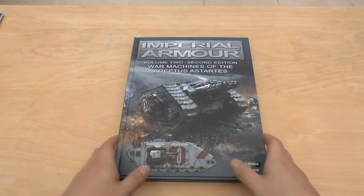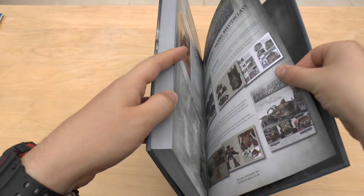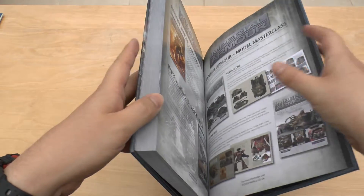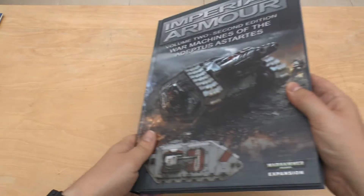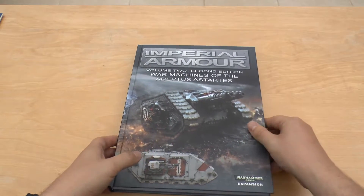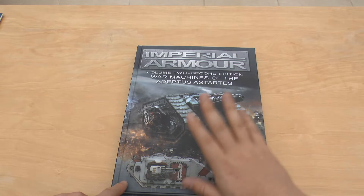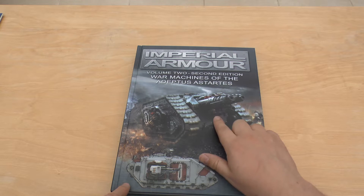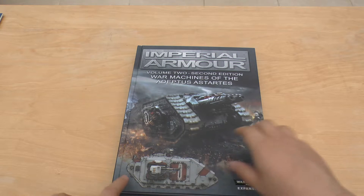And the new one — let's see — 257 pages, but it's got a couple of pages of adverts, so it's almost the same length. Instead of the Land Raider Crusader, the Thunderhawk, and the Landspeeder Tempest, this one has the Land Raider Cerberus, and it looks like a Grey Knights Land Raider.